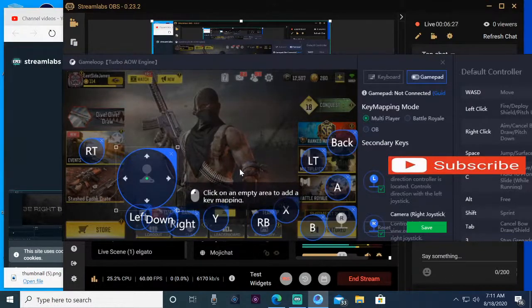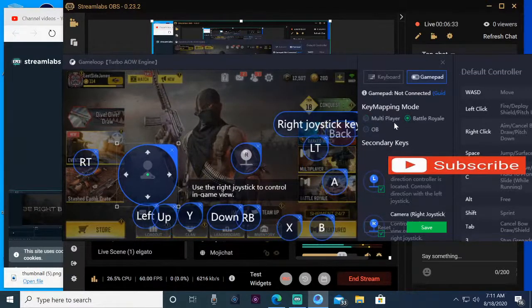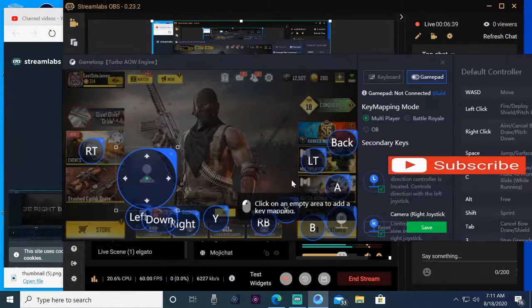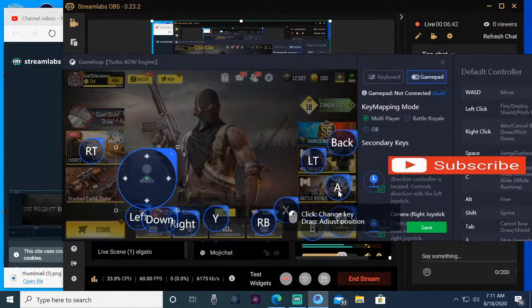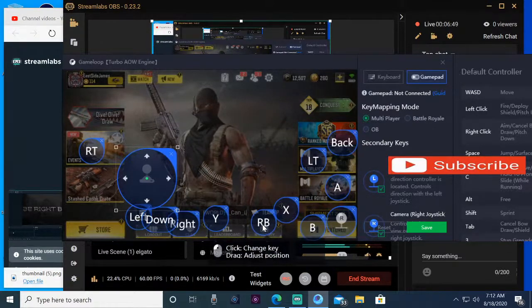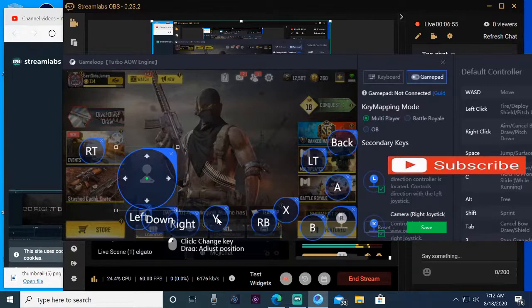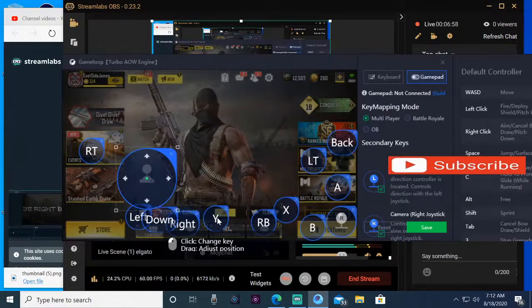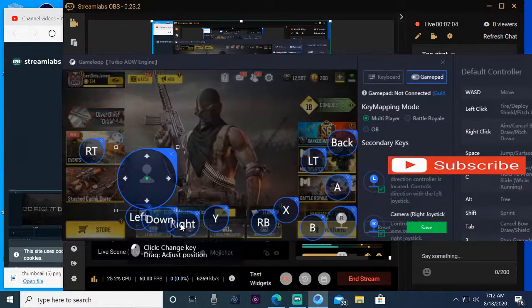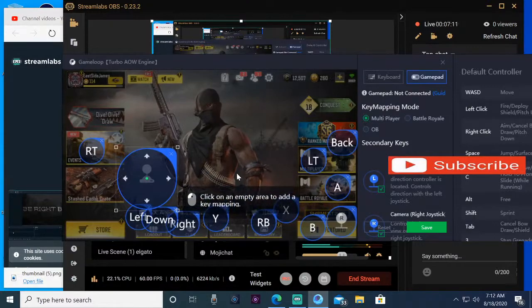I suggest copying exactly what I have. This layout is for Multiplayer and the other is for Battle Royale. In Multiplayer: A is for jump, B is for crouch, X is for reload, RB is for lethal, and the Y button will switch you between both weapons — no problems with that, which is a little different from Battle Royale. I use the directional buttons left, down, and right for killstreaks. That pretty much covers it.